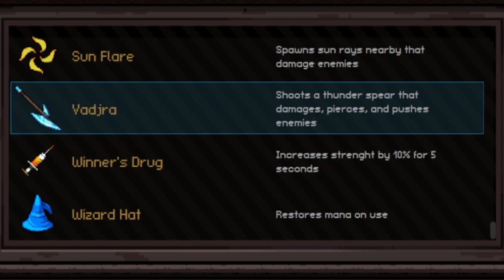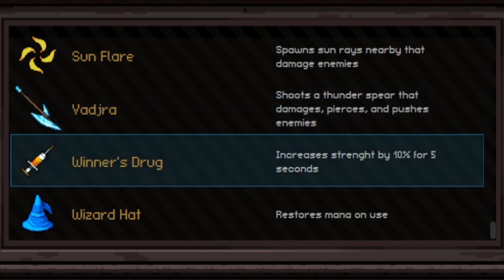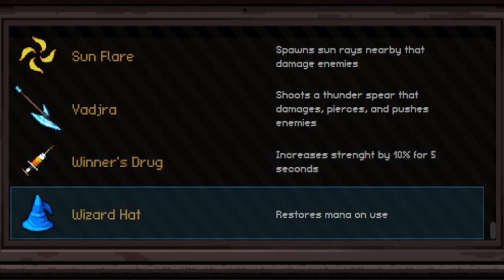Vadra is a spear you throw out in a straight path — it goes through enemies and pushes them back a little but doesn't do a lot of damage; I never use it. Winner's Drug is basically the same as ES Energy but only 10% — why would you use this when you could use Book of Belial? Wizard's Hat restores mana on use — if you ever needed this it'd be at the very beginning of the game, because there's so much mana regen and mana per hit available that it becomes super useless even early on.